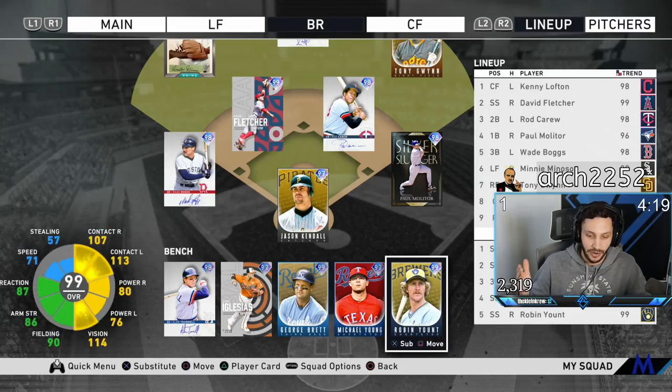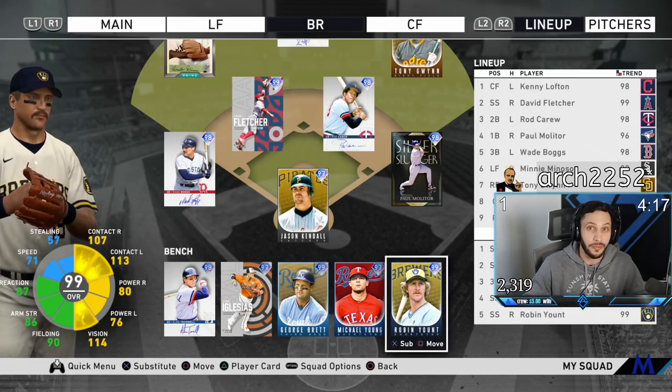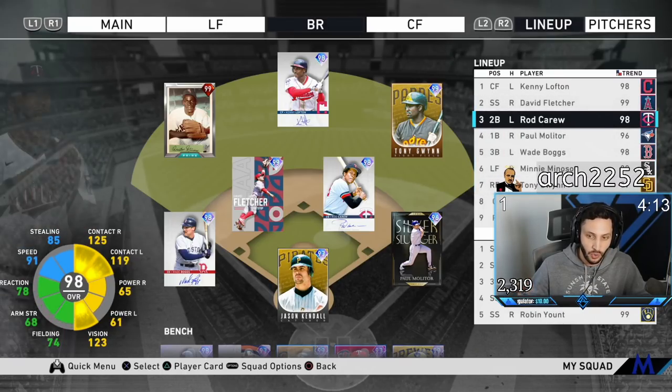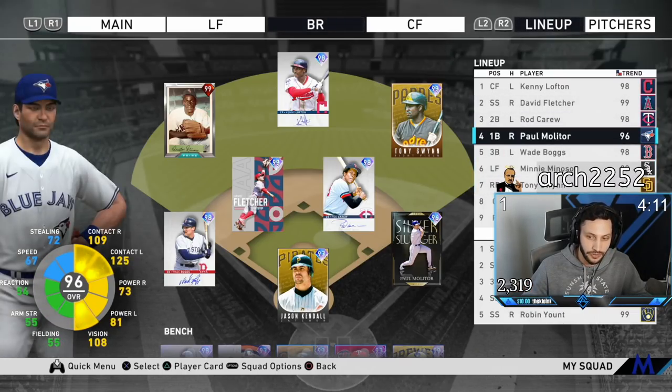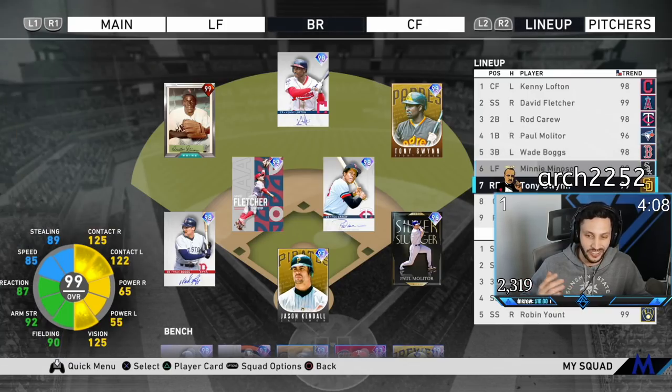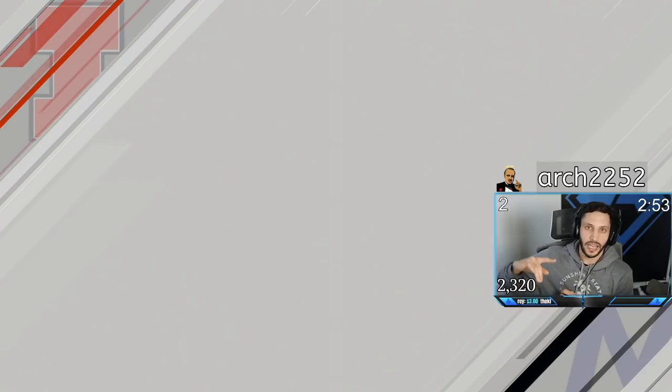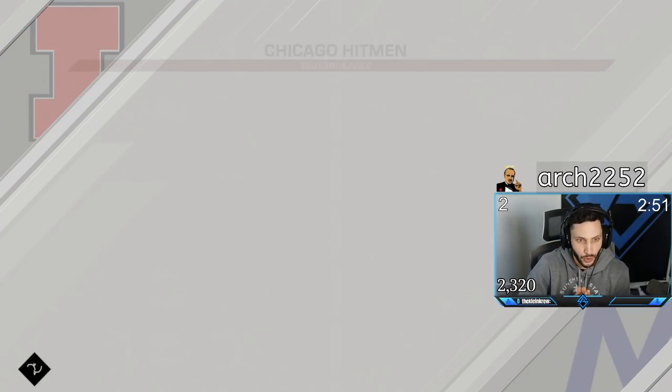Our bench has Alan Trammell, Jose Iglesias, George Brett, Michael Young, and Robin Yount. The batting order: Kenny Lofton leading off, Fletcher second, Rod Carew third, Paul Molitor fourth, Wade Boggs fifth, Mini Minoso sixth, Tony Gwynn seventh, and Jason Kendall eighth. If you've been enjoying the videos, make sure you're hitting that subscribe button, give it a thumbs up, and turn on the notification bell.